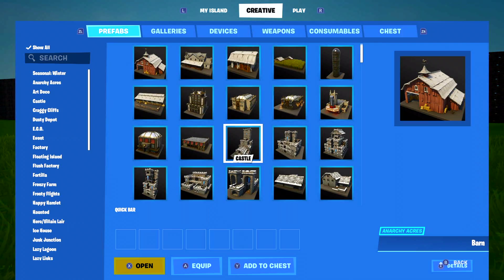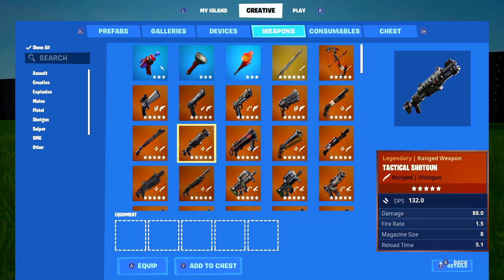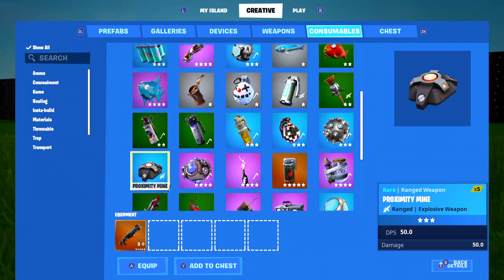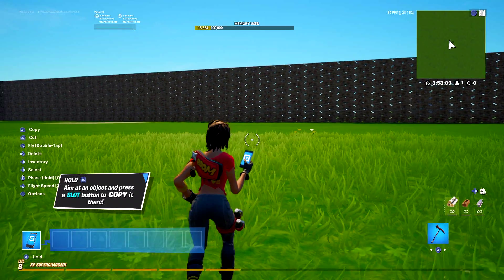Let's go to inventory and find some weapons. The weapons you're going to need is a shotgun, but we need a harpoon and any type of shotgun.